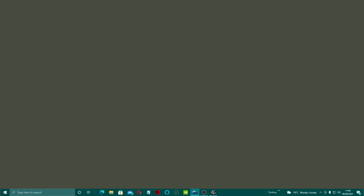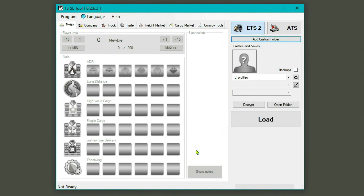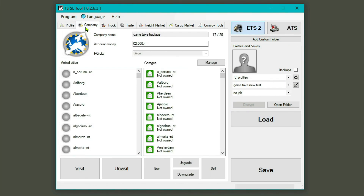Now we're going to alt-tab out and open up TSEditor. Here is the TSEditor. We're on ETS2 — game profile 'new test' — and 'no job'. We're going to load that. Don't forget we haven't done any job or anything. We're going to load that.